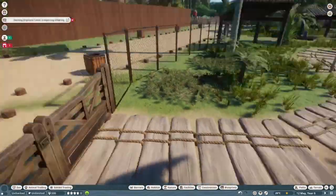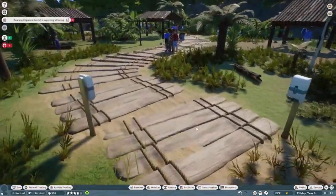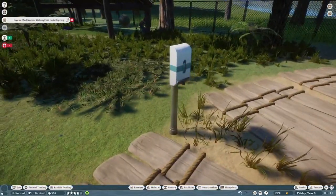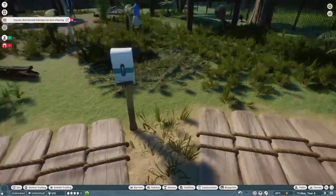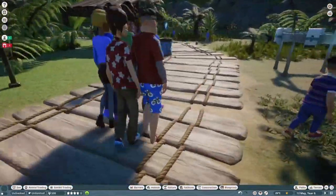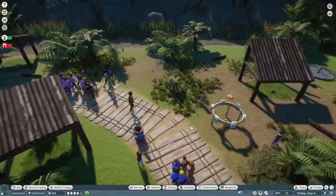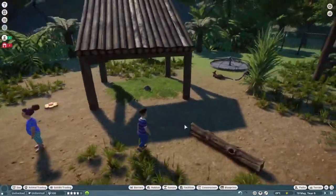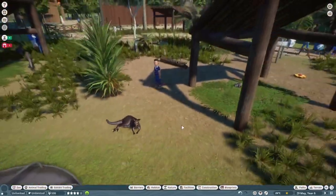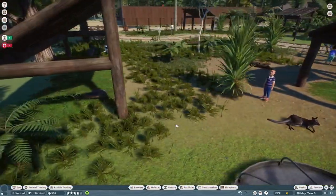Just kidding - as great as this little gate is, it is actually the animal encounters that we are here to see. We also get some sanitization stations where the guests will wash their hands after interacting with the animals. There are multiple animals that guests can interact with, like the quokka, the red-necked wallaby, the capybara, and the lemurs.